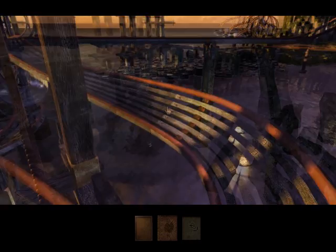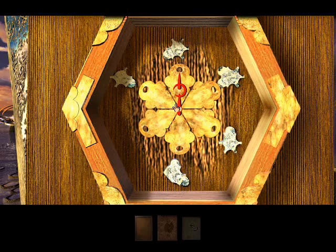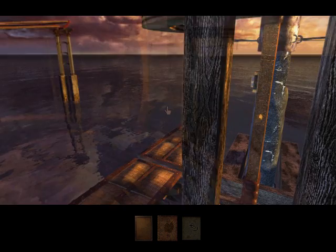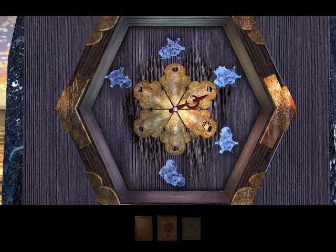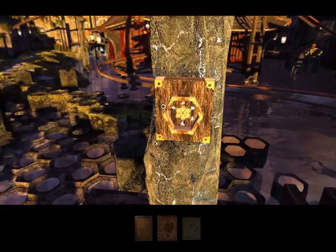So it goes up, straight through the middle here, and this would then be the third one that passes. Then it goes down again, another right turn here, and that is the fourth one. Goes up, continues straight, and that should be number five.